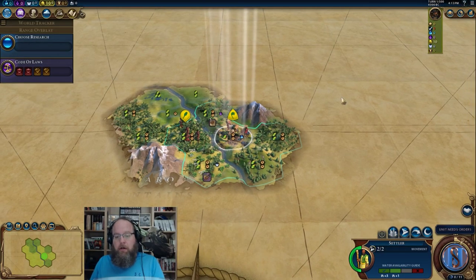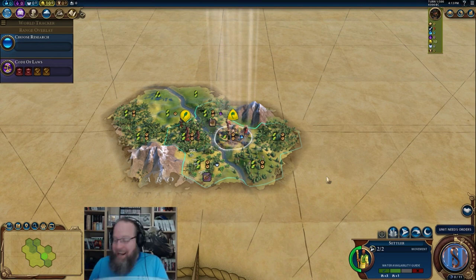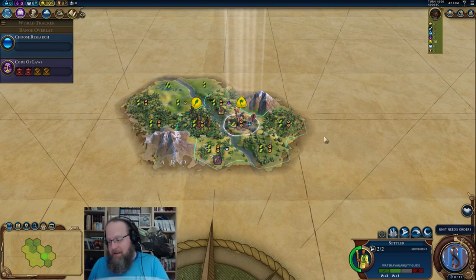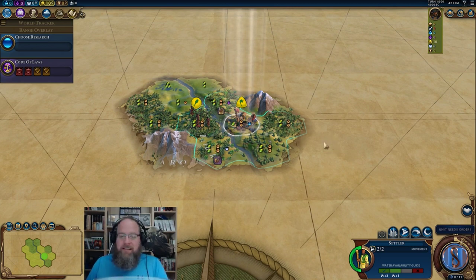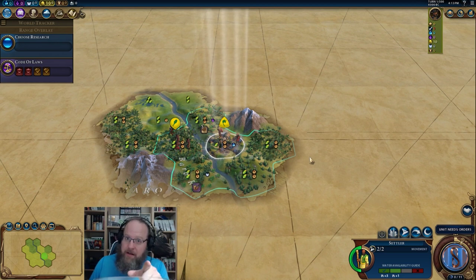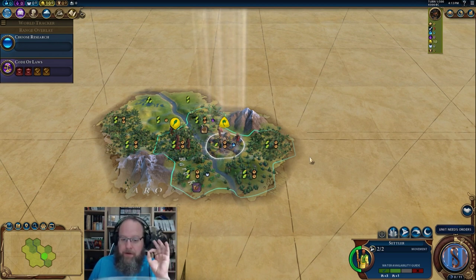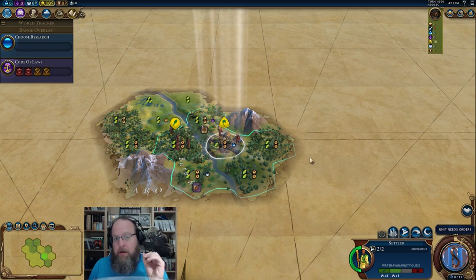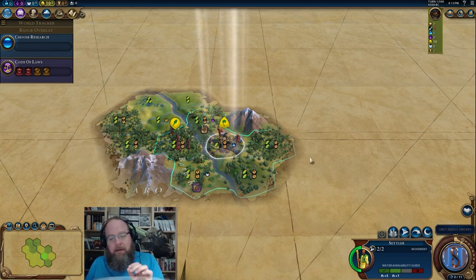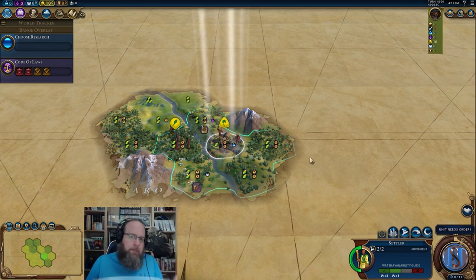So that's Ethiopia in a nutshell. I tweeted this out sincerely: everyone at Firaxis who had a hand in putting this together deserves a round of applause, because this might be the best-built, most synergetic civ in the game. I can't say whether it's enjoyable to play yet since I haven't played them, but I'm assuming it's going to be very enjoyable.